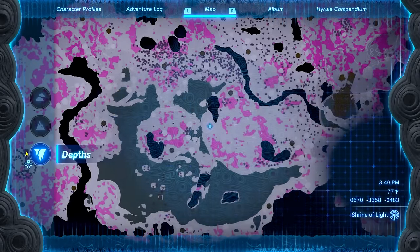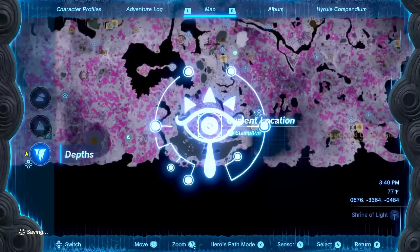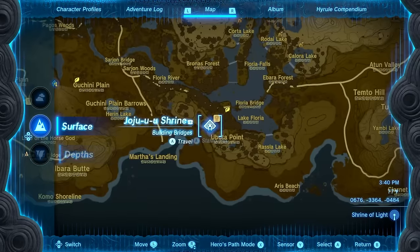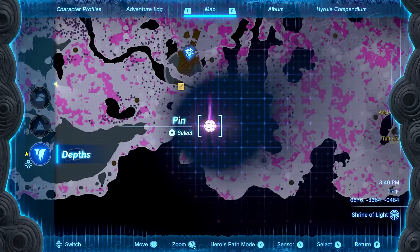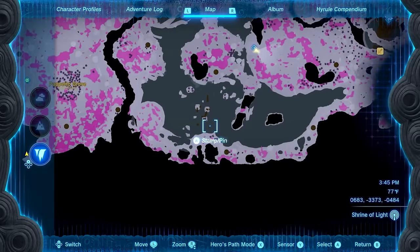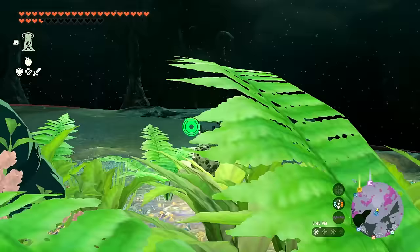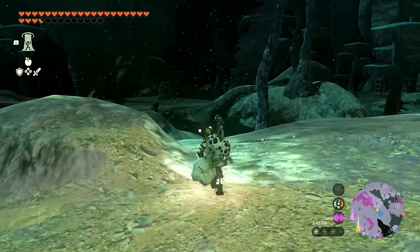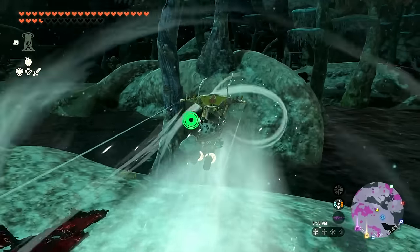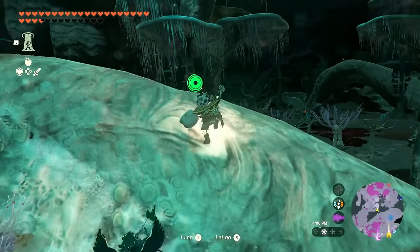Got the knight's claymore — almost there, just gotta climb up another rock. We've made it to another light root! The Kosutsu Light Root — one more to go and then the southern side of the Depths is clear, that's awesome. We should have one light root left in this area, right over here. We've sort of been there before near the smithing construct, but that's the other side of the water.